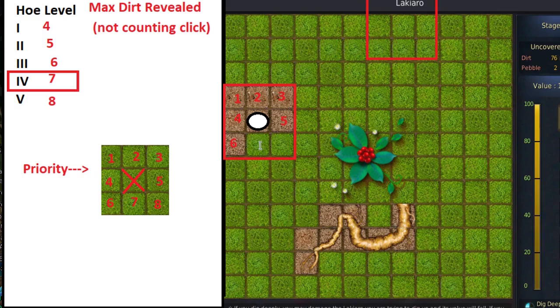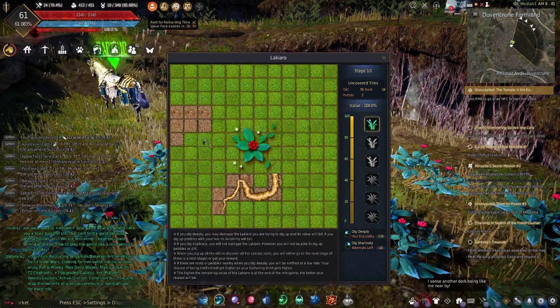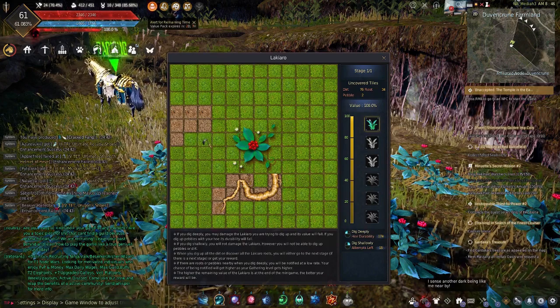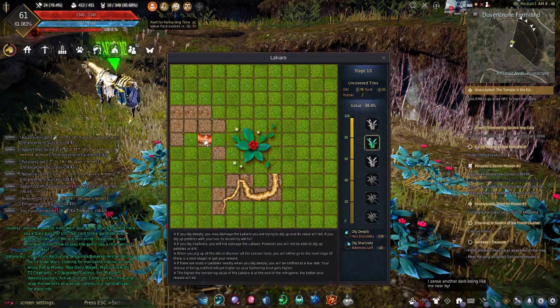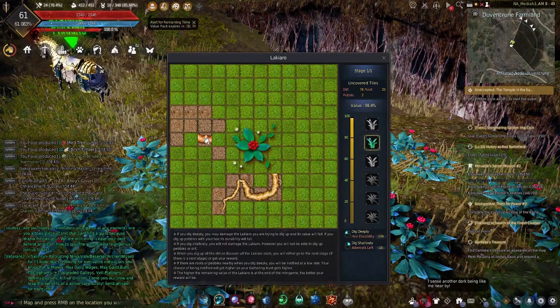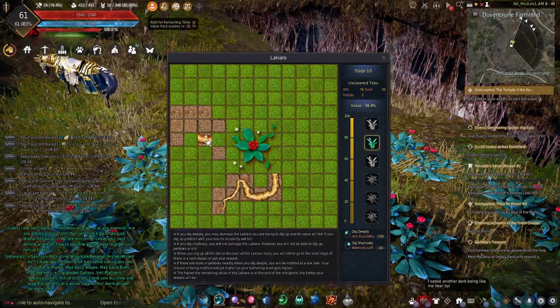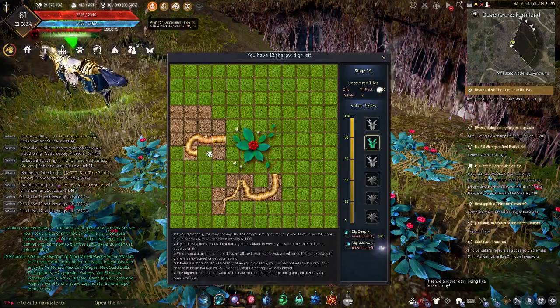This is going to be one of the main ways we work out where roots are. You want to keep track of this, because now if I tab back into my Lachiaro, I can right-click here and I'm going to know that this is either a root or a pebble. Since this is a practice puzzle, I can left-click and take a dent out of it. The left click confirms it is indeed a root piece. As I clicked here, the 3x3 check revealed that seven pieces of dirt did not get revealed, which means all tiles in that 3x3 have been checked — these 1, 2, 3, 4 tiles that didn't get revealed are all roots or pebbles.